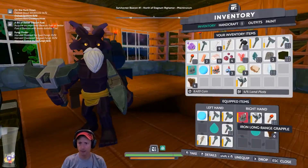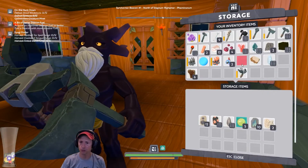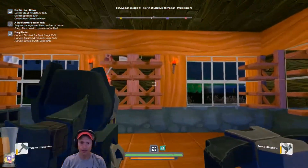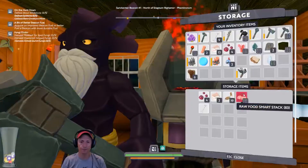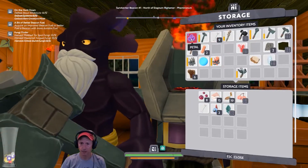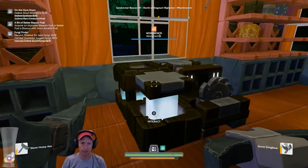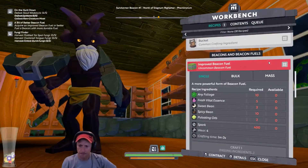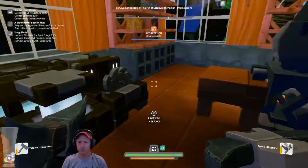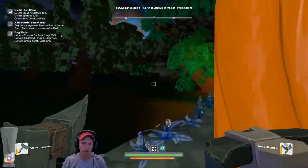I think it means everything you have on yourself. Let's just store this — I don't want to lose it. I like to store things I collect from animals and nature in this chest. I'm not exactly sure where we can get those ingredients. There are things I don't know what they are or where to get them. Let's go for the foliage first.